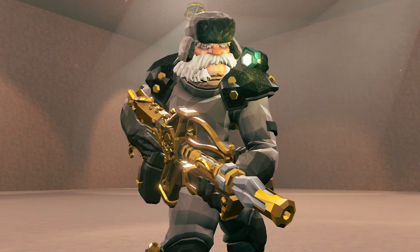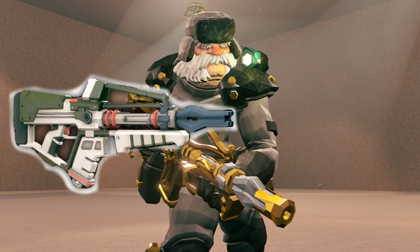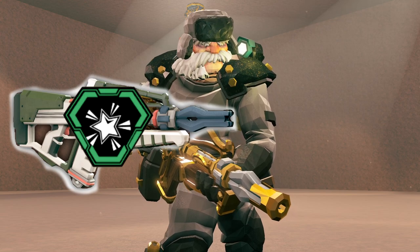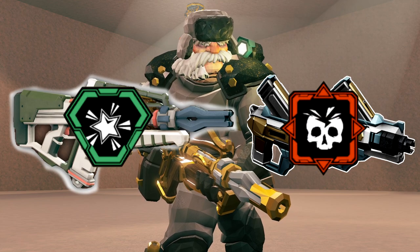Hello! Welcome back to the Deep Rock Galactic video. In today's video, I'm going to be going on a solo Hazard 5 mission with Scout, taking what is probably my most favorite build on Scout — that being the Plasma Carbine as the primary weapon with the Aggressive Venting overclock. And for the secondary, the Zhukov Nukies with Gas Recycling as its overclock.